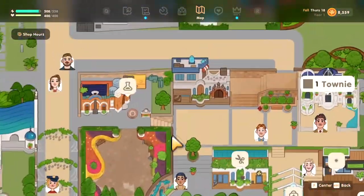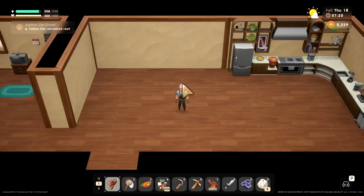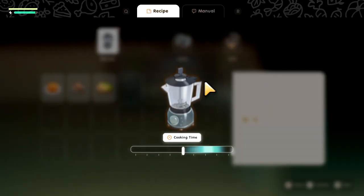You can buy the blender from this house right here, this area. He sells you a blender — he always sells a different item each week, a different utensil.